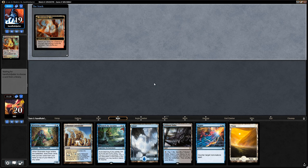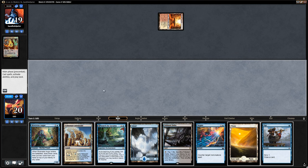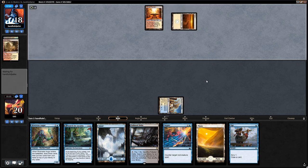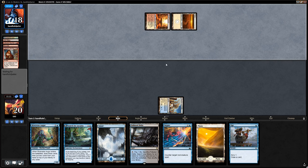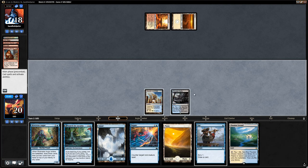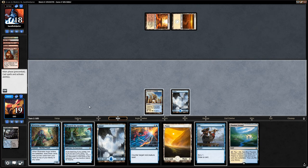The opponent leads with Bloodstained Mire into a tapped Sacred Foundry. We drew an Opt but I think I'm just fine playing a tapped Colonnade. We have to decide whether to play Azcanta on two or keep up Opt and Negate and then play Azcanta on four. Opponent casts Cathartic Reunion, discarding Mountain and another Reunion. I think I'm okay playing out one of these Azcanta searches — so let's use one of our fetchlands to transform Azcanta a little sooner. Get an Island, play Azcanta, say go.